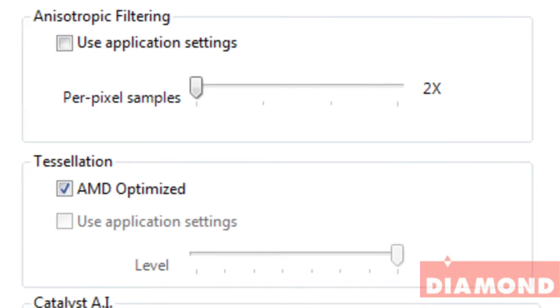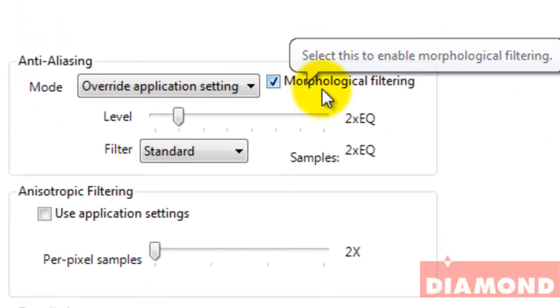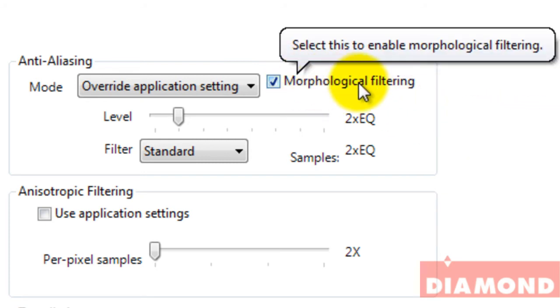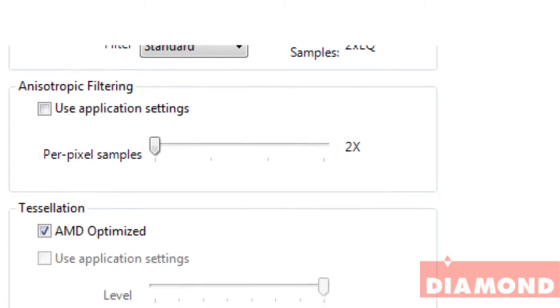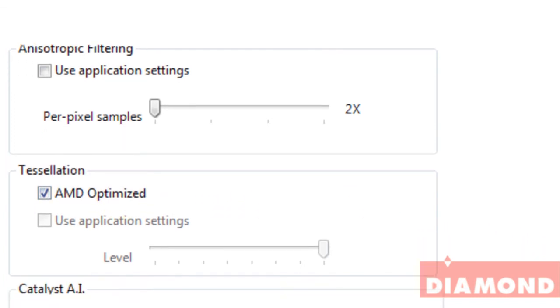Anisotropic filtering pretty much helps clean up the picture on the screen. The morphological filtering filter — basically what that does is it clears up the blurriness you would see when there are lights and shadows in a game, helping clean it up and give you a much better, clearer picture than you would otherwise see. For tessellation, select AMD Optimized — this basically lets you use some of the physics features on the card.